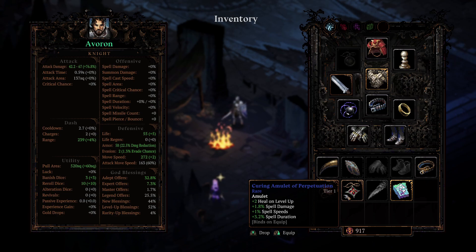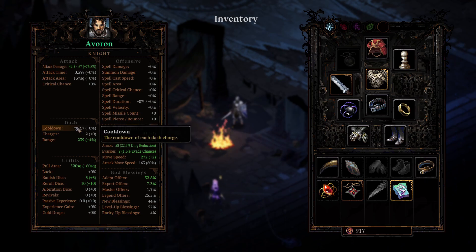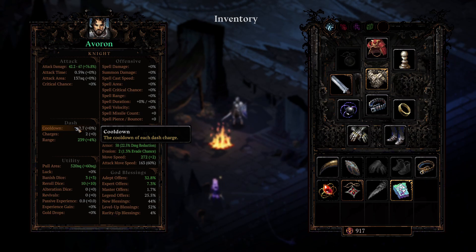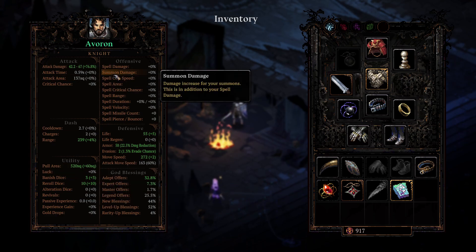If you're stuck on any stats, press B to open your inventory and character screen. Hovering over stats gives brief explanations — for example, life points going to zero sends you back in time, and cooldown refers to each dash charge. Luck is a multiplier for chance-based god blessings, item spells, or objects, but it does not increase your chances of getting rarer items. For summon damage, it's damage increase for your summons in addition to your spell damage, which increases for god blessings, dashes, summons, item spells, and other non-attack abilities.